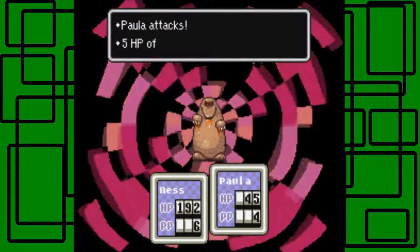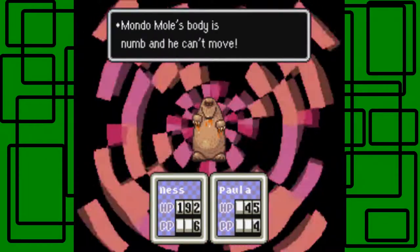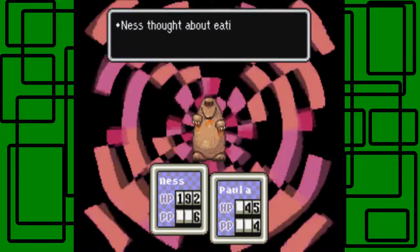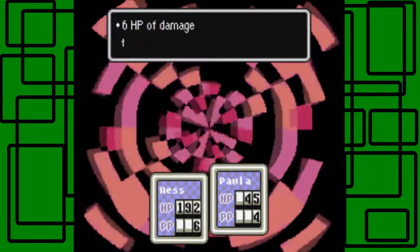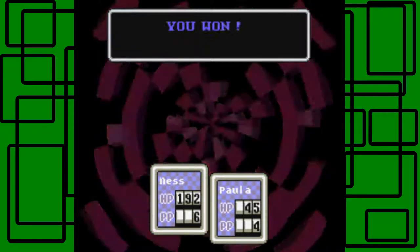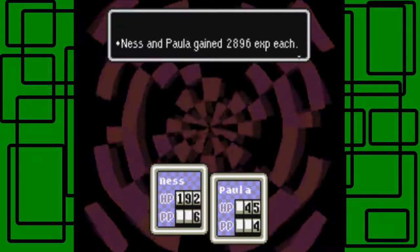Couldn't move again — cool. I could Paralysis Mondo Mole again, but it costs PP and I want to save at least 5 PP in case I need to heal someone. Let's just bash again. I'm slowly running him down and — yay, became tame! Yay. You won! That was a longer fight than I expected, but that's okay.